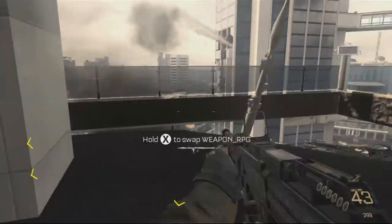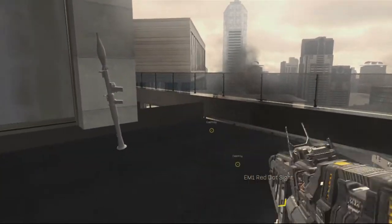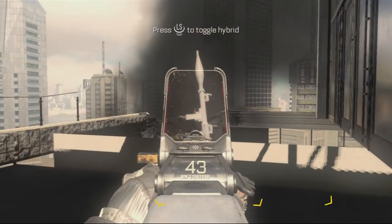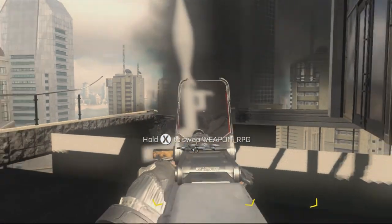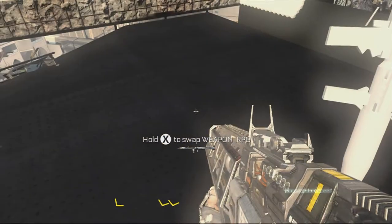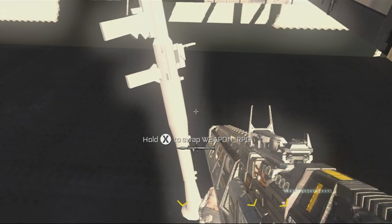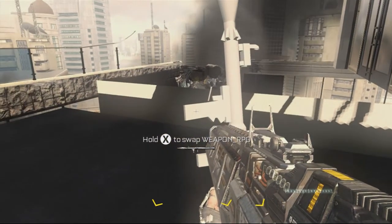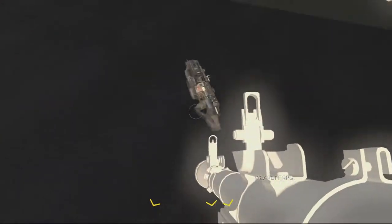Don't walk here or else you'll get trapped in an invisible room. As you can see, it is an invisible RPG — I'm moving around just to show you it's not photoshopped, you can try it for yourselves. It does have texture to it on Xbox One and PS4; on Xbox 360 it does not have any texture, it's all white. If you go up to it, it says 'hold X to swap weapon underscore RPG' — this is because they accidentally imported the game asset from Modern Warfare 3 or Black Ops 2. It should just say 'hold X to swap for RPG,' not 'weapon underscore RPG.'